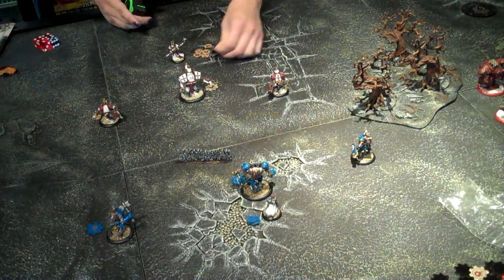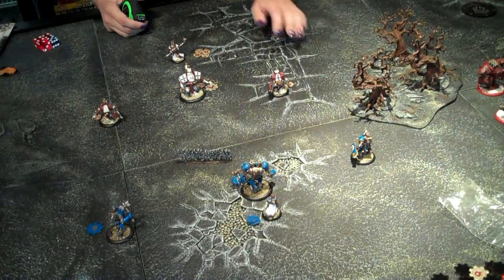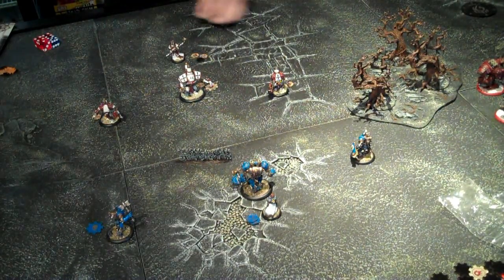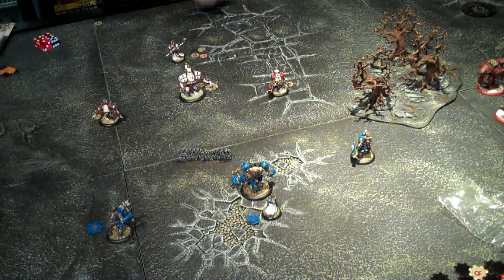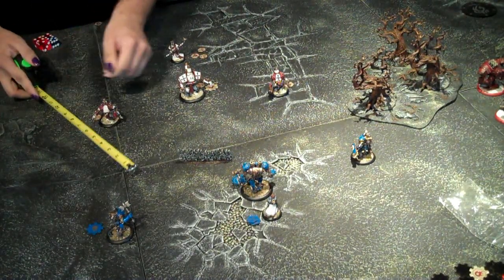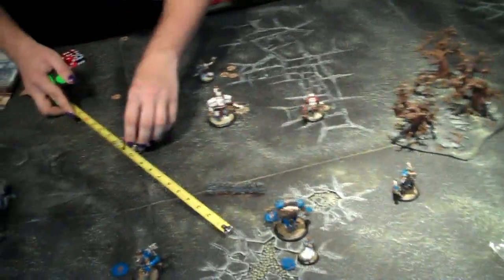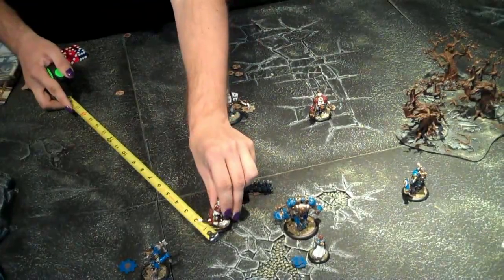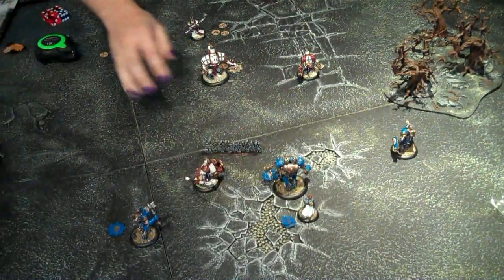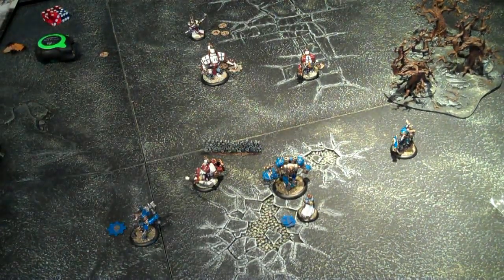We gave one focus to him, one more to this guy, and one more to that guy, so Krios is left with four. We're going to upkeep that spell, so he's left with three. The first thing that's going to happen is this guy is going to spend that focus to run — he's speed five, so he runs ten — right into the face of things, making sure to keep these two guys in his front arc. Because of his shield, if this guy tries to move in, he gets bashed away, repulsed.